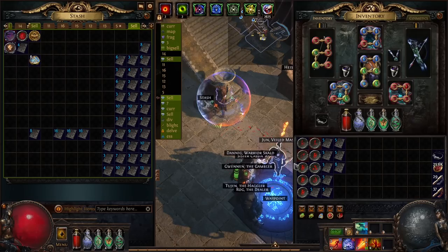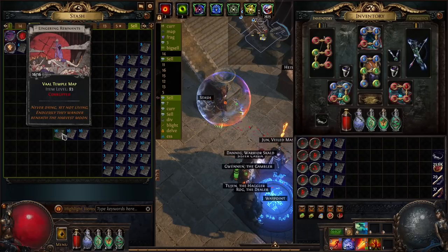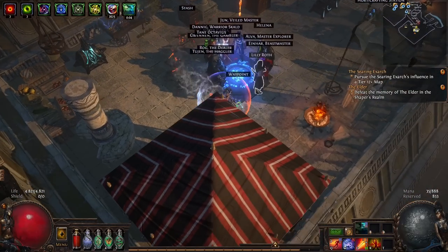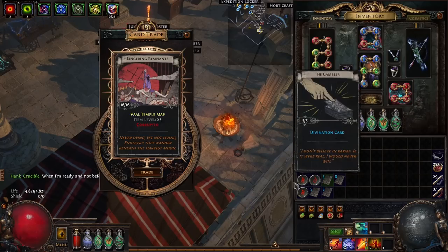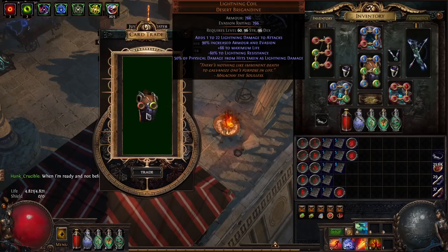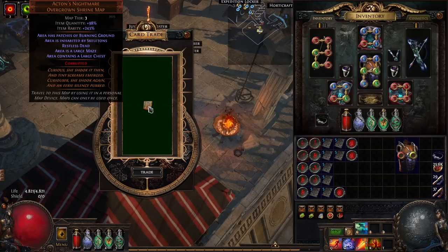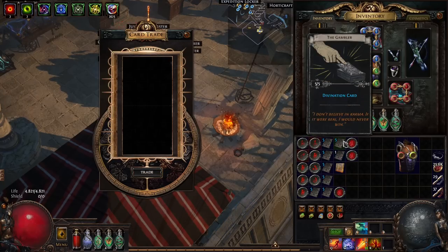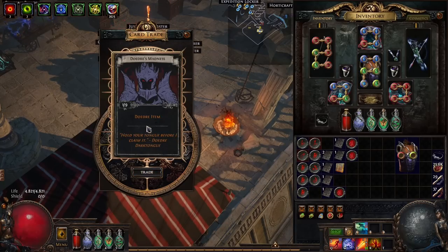We got a corrupted map and a Lightning Coil — we will for sure make around 100 chaos out of them. Then we got Val Temple maps, which is great because we are planning a project with those. We quickly turn them in. We get the Lightning Coil — not so well rolled, but okay. Then Atkins Nightmare. Now the divination cards. We are nearly done — that's it.